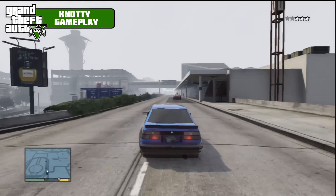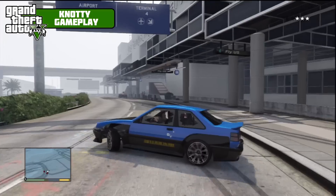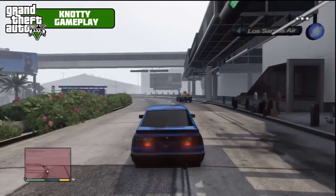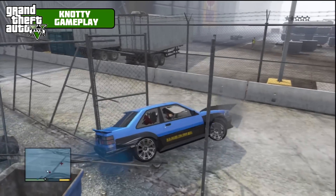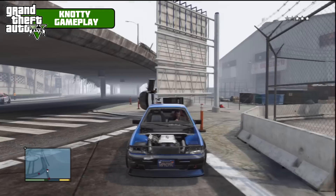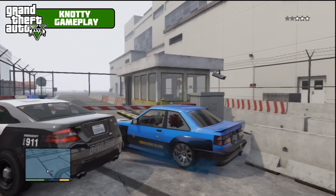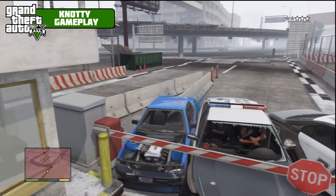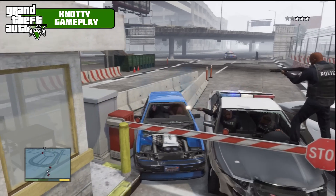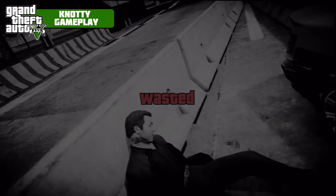We need to get down to the airport — we can go all the way around left here. It held out well there for how fast we were going. The engine bay looks pretty decent on this car as well. Are they going to let me in? I don't think they are — don't mess this up now. No — move back! They blocked me off, they took me out!